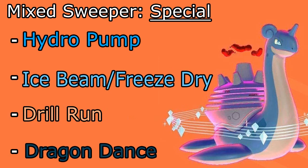For the special variant of this set, we're going to have Hydro Pump for maximum damage output, Ice Beam or Freeze Dry, Drill Run — because it's probably the best physical attacking option we have and gives really good coverage — and then Dragon Dance again. We can Dragon Dance, outspeed, set up the Aurora Veil. It'll be a little bit stronger because it's special, and then do some crazy stuff from there.